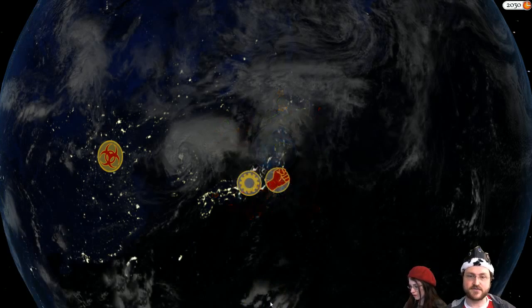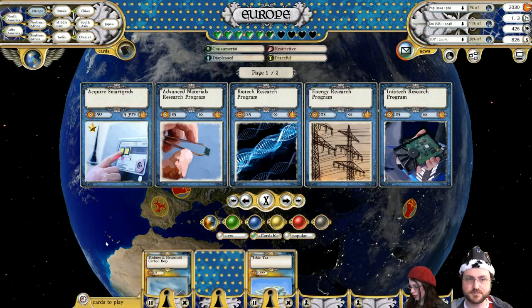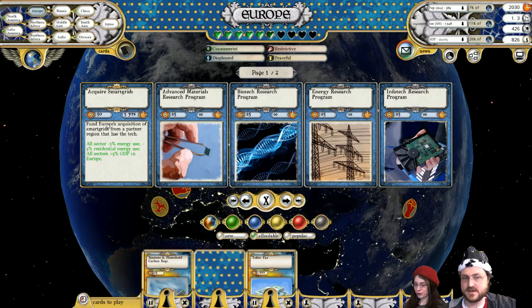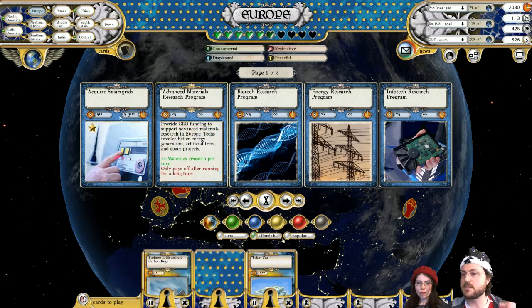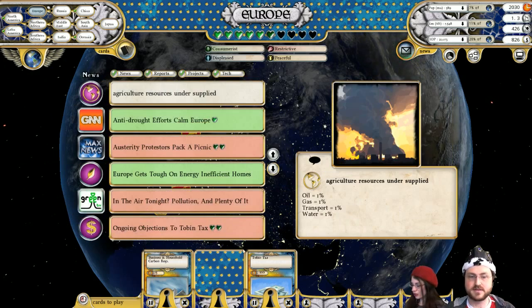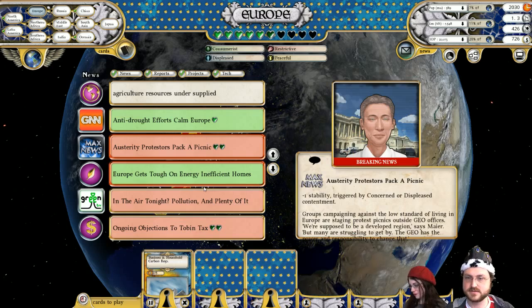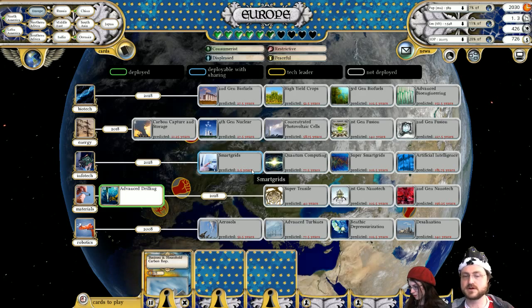Japan just developed smart grids, and the patch is great because it tells you what these things do now. If we go to Europe and mouse over 'acquire smart grids' — all sectors will use 5% less energy, except residential which uses 5% more, so farming, commerce, and industry use 5% less energy. And all sectors will get 5% more GDP. Smart grids makes places richer, which makes them happier. Europe is already going to get smart grids in two and a half years, so I'll leave it be. Russia is 40 years away, so I'm definitely going to pick that up.